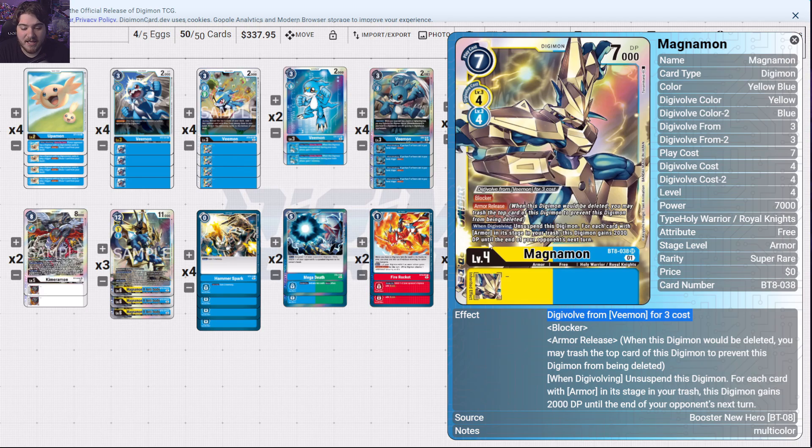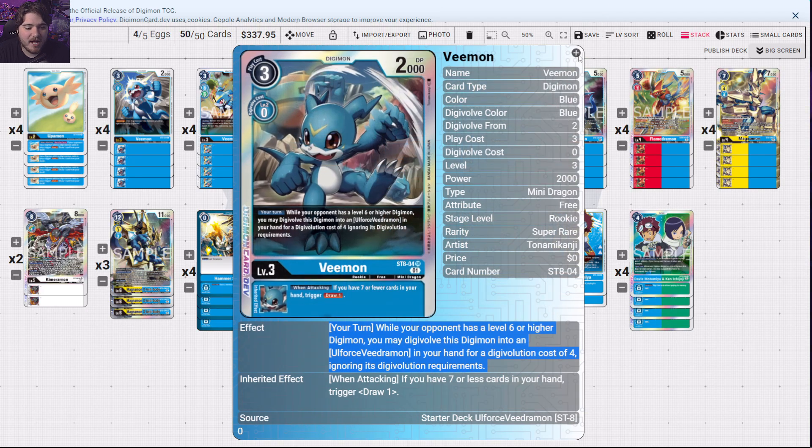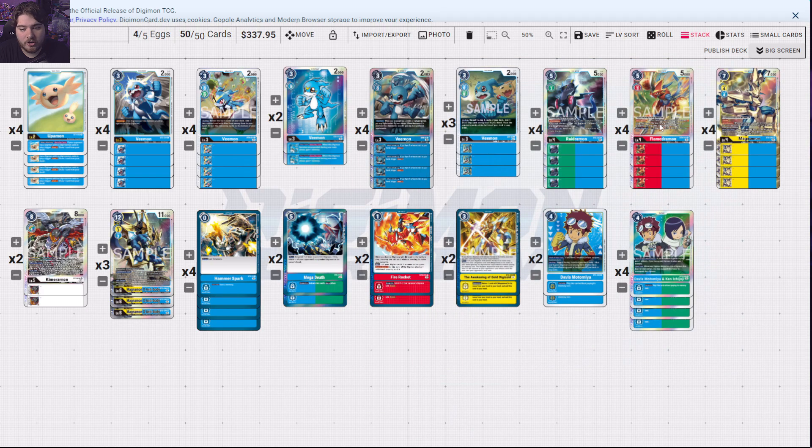Magnamon basically unsuspends this Digimon, and for each card with Armor in its stage in the trash, this Digimon gains 2000 DP until the end of your opponent's next turn — so he can get really beefy blocking status. You can go into him and then digivolve right on top into X Antibody, making him even beefier. That can make or break an OTK turn. We have Veemon in here — one searches for a tricolor card, another searches the top three and adds one Free type among them. Davis sets us to three memory and can grab Ryo and another blue card.